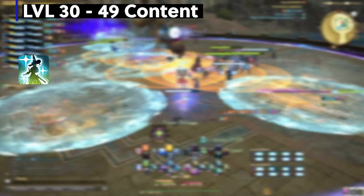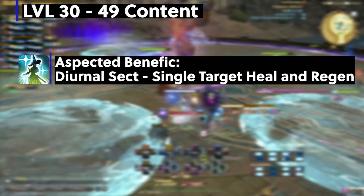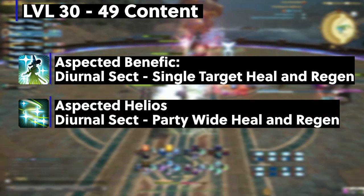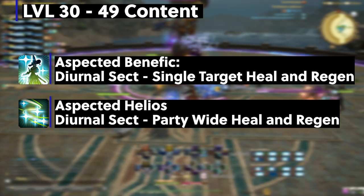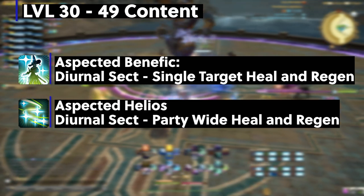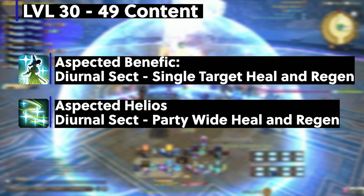Let's jump into level 30-49 content. We now have a few more skills in our arsenal starting with Diurnal Sect. Level 34 Aspected Benefic is our first skill that changes depending on what sect we use. With Diurnal, treat this as a small heal plus regen — similar to White Mage's regen ability. Level 42 Aspected Helios is our second sect-affected skill: a party-wide regen similar to White Mage's Medica 2. Once you have Nocturnal Sect, it becomes a party-wide heal and shield similar to Scholar's Succor. Warning: these abilities are not active if you do not have Diurnal or Nocturnal turned on — you always need one active.